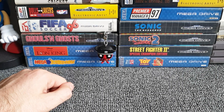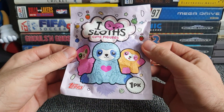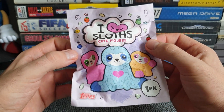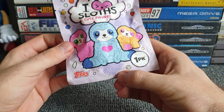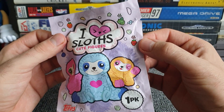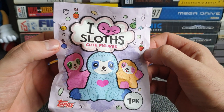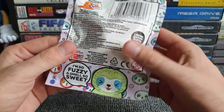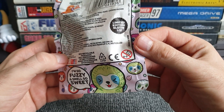We'll go for a packet this time — I can differentiate between those quite easily. We've got I Love Sloths cute figures. Look at them — that one's winking at me, that one's blue with a heart on its chest, and that one is inappropriately touching the back of the blue one's neck. It's one pack, made by the good people at Tops. There are lots of little bits of fruit around him — that looks like an orange, a lemon, blueberry, strawberry, and maybe a mint leaf.